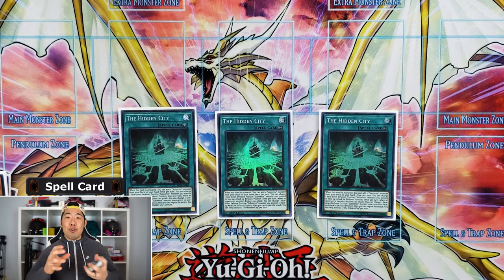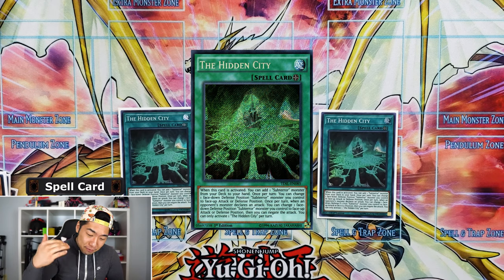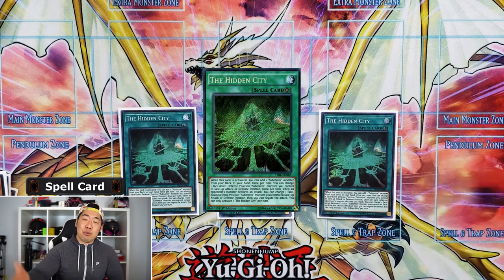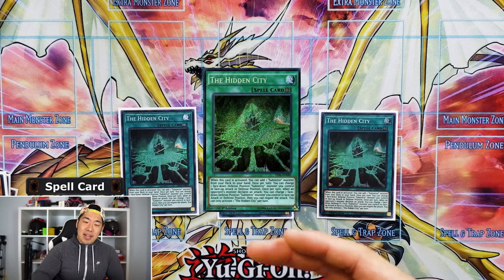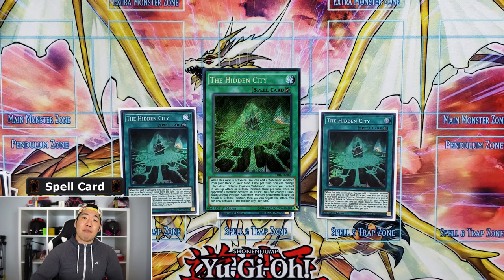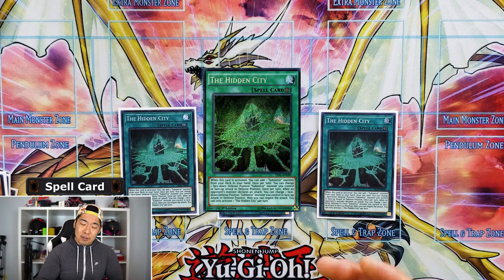We're running triple Hidden City. If you're playing against Subterrors, read what this card does because it has a lot of effects. When you first activate it, it's basically your Guru searcher — it searches Guru out of the deck. The second effect: after you search Guru and set it face-down, you can activate Hidden City to flip that Guru face-up to get a search effect to search for your Fiendess.